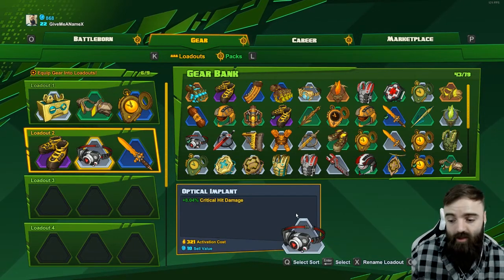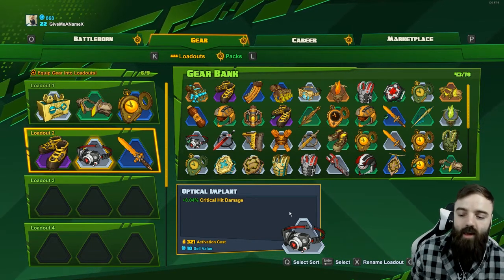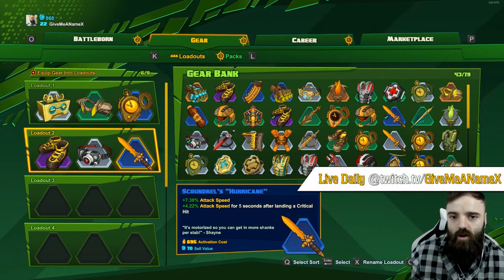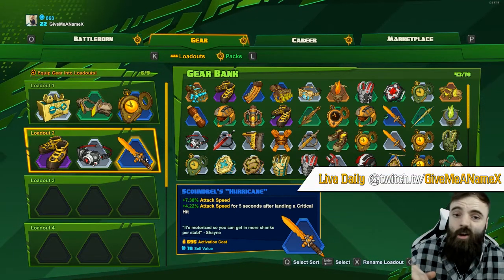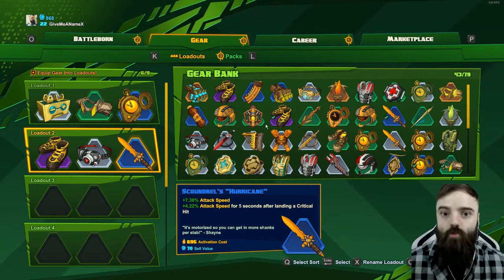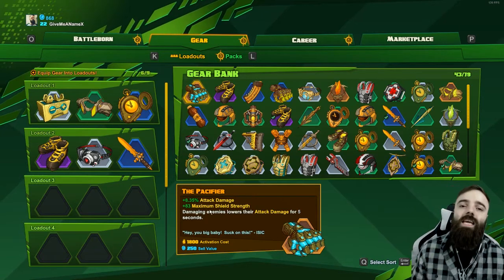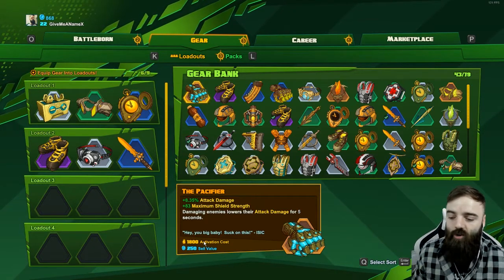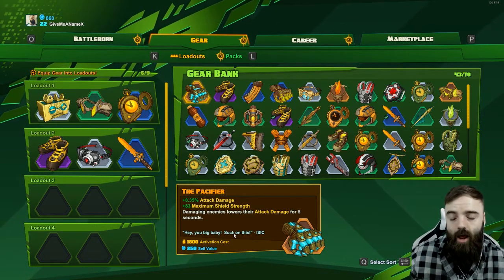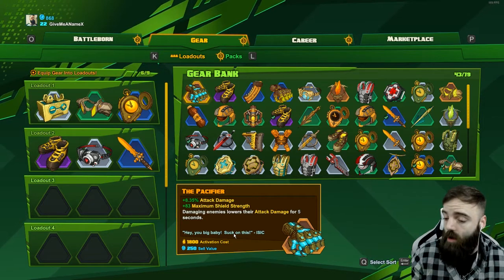If we look at the uncommon — the gray one — the activation cost is a little bit less: it's 321, and that one is 8% critical hit damage. If you go to the rare, the blue, it's 695. So you can see the different categories increase or decrease in activation cost in terms of shards. The key thing to remember is that if you get a legendary — look at the Pacifier for example — it's 1,800 shards activation cost.